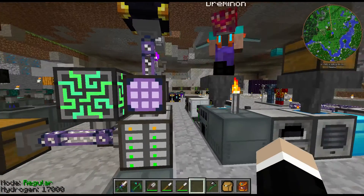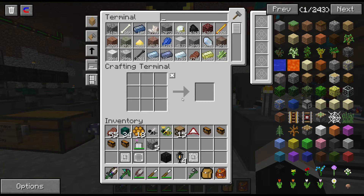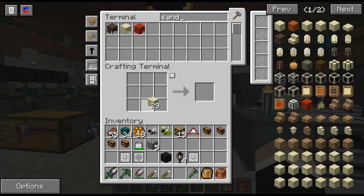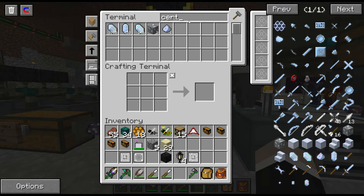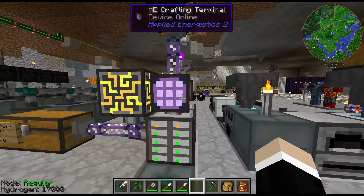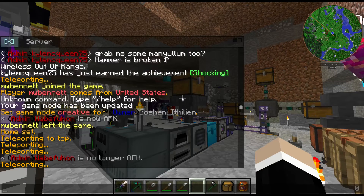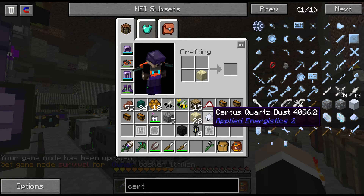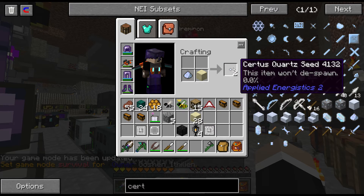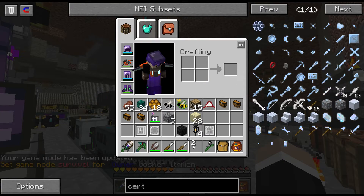One problem with having seeds in an open pool is that someone walking by with magnetic armor can pull them out. But if the seeds do get pulled out of the water, they keep their growth progress — they don't reset. And they don't despawn either. So combine sand and Certus Quartz dust to get seeds, and you can mouse over them to see growth percentage. It'll say zero percent and note that the item will not despawn.